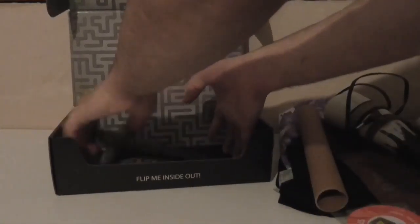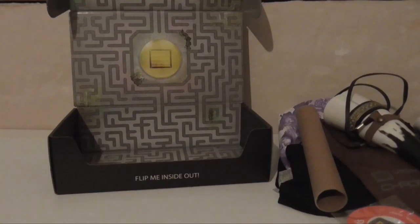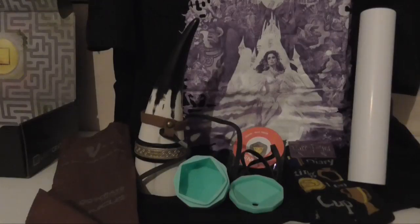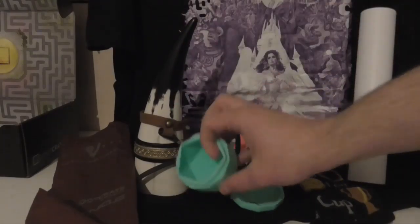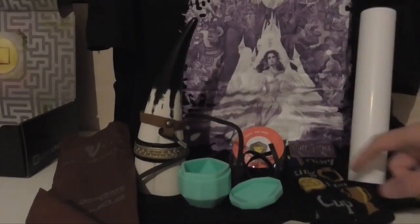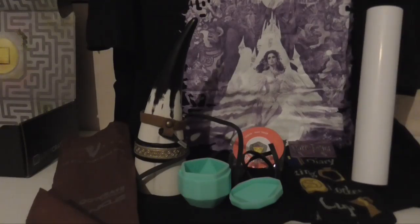Yeah, that looks like it's everything from the box. I'm just gonna rearrange everything now and have it laid out on display. So here's everything together: the drinking horn, the D20 ice cube mould, the badge, the socks, the t-shirt, and the poster which I couldn't get to unfurl enough to actually just stand there.